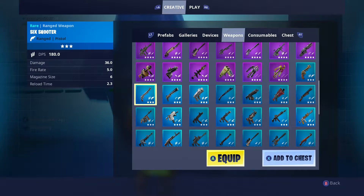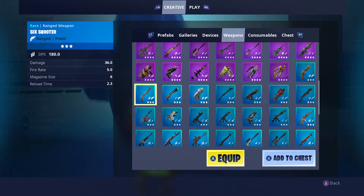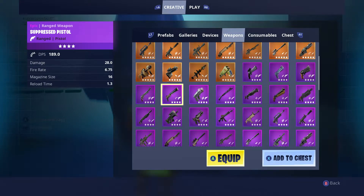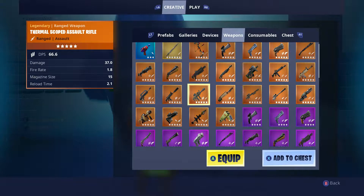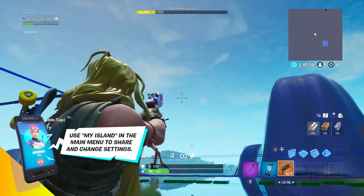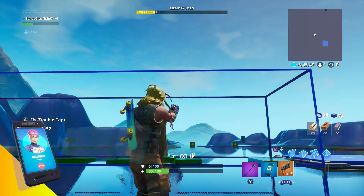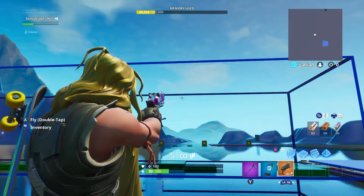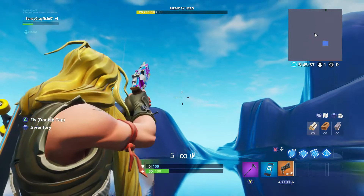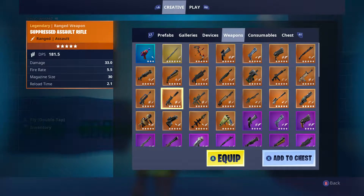That's the oldest shotgun in the game and they vaulted it — like, are you kidding me? That's why I'd rather have the original one. This came out a long time ago so I'm not really gonna react to it. I still watch videos though. Oh, I haven't checked out the revolver yet — let me see how this shoots. It's kind of like the six shooter but with more speed and accuracy. This one has a lot more accuracy and it just looks amazing — it's like a modern revolver, so that's pretty cool.